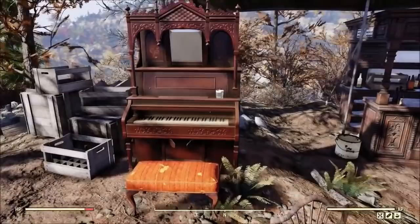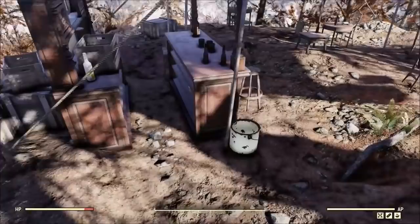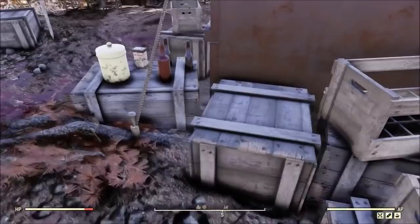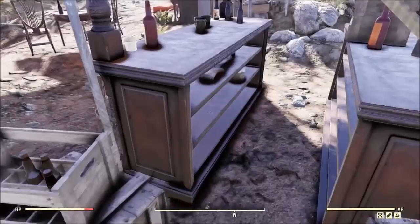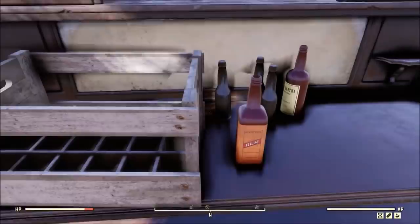You also get a piano, which looked really out of place when I first found it. There's going to be plenty of wood piles to pick up, lots of beer bottles, liquor bottles — you're going to be set when it comes to glass. There's also a double barrel shotgun and some spices underneath the bar.